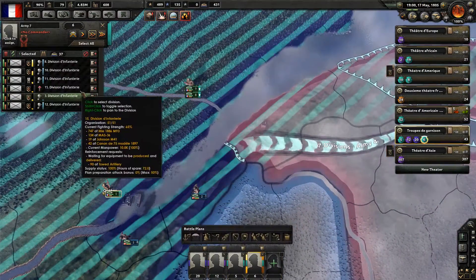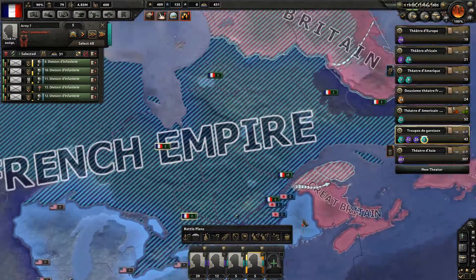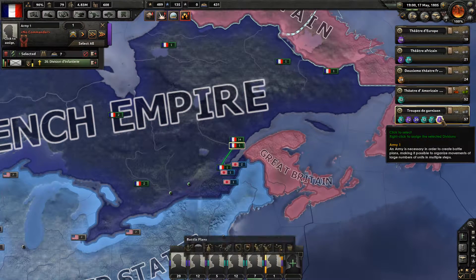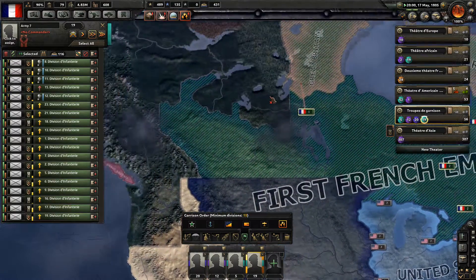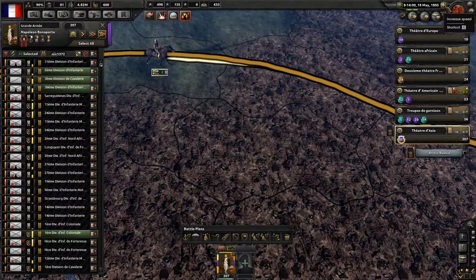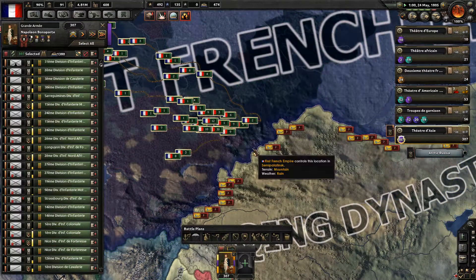I will separate some units: you go and capture these provinces, and you capture those provinces. I'll assign units to the Troupe de Garnison for the Théâtre d'Amérique. We need 15 divisions to garrison; we have 19, so that shouldn't be a big problem. Our army is marching to the provinces — taking some time. Let's speed up the game. They will go to the whole front line when they arrive.